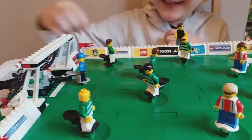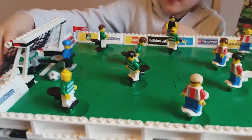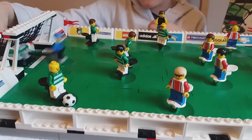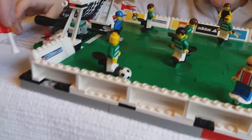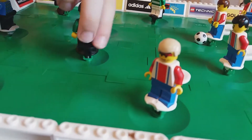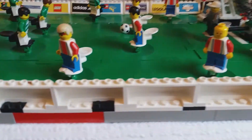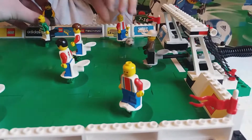The goalies can pull back with a lever and score a goal at the other end. You can also pass — the corner flags keep coming up, which is annoying, but you can pass to one of your friends. There we are — oh, we hit the post!